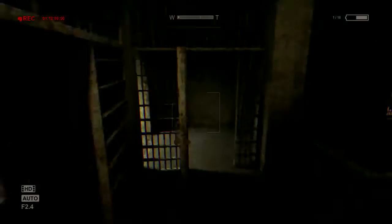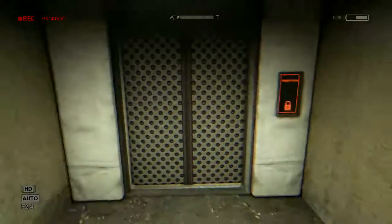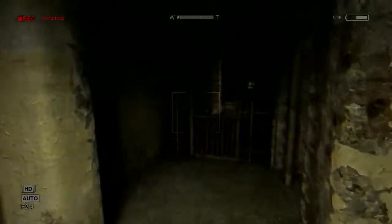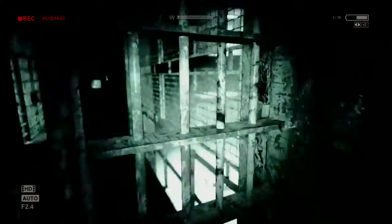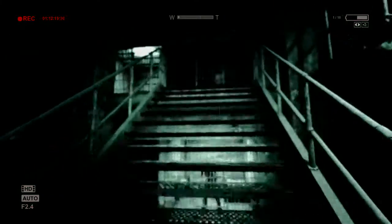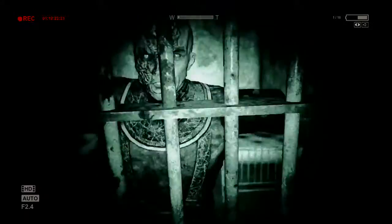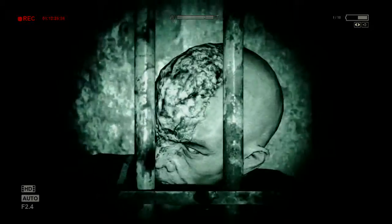Toothbrushes are hard to come by in the prison. Hey man, do what you gotta do. All right, so we've got another entrance here — I'm assuming it goes to another block. Okay, another closed door, not helpful in the slightest. All right, so I'm assuming we have to climb up the stairs — another closed cell and another patient who looks like he's about to kill me.